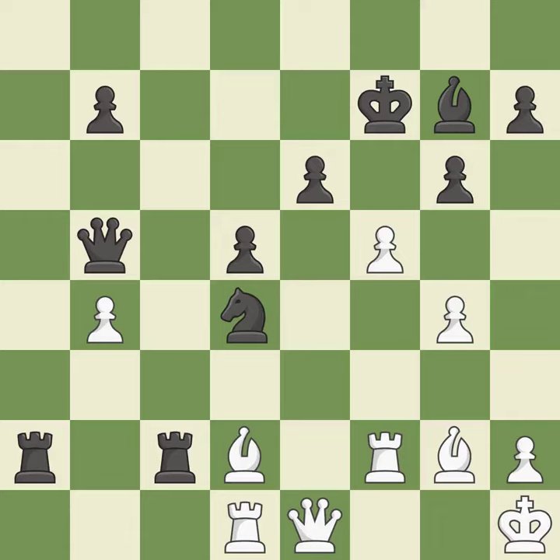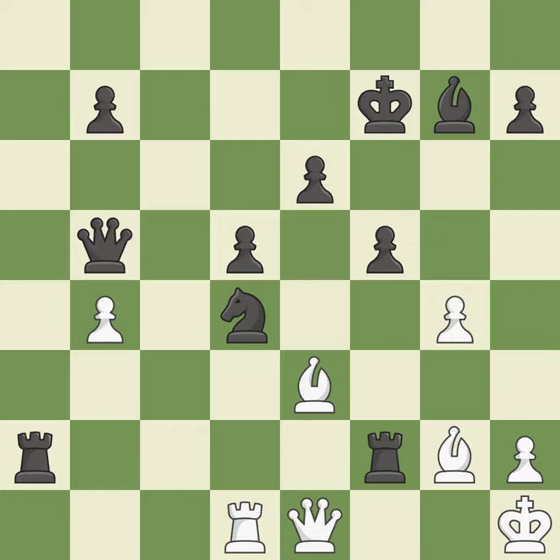This captures a vulnerable pawn. This threatens to win a bishop — it is best. This loses a bishop. There was only one good move in that position. This overlooks an opportunity to threaten winning a queen — it is a blunder. This wins a bishop. This is the only good move. This took advantage of a mistake and black now has a winning advantage — a great move.